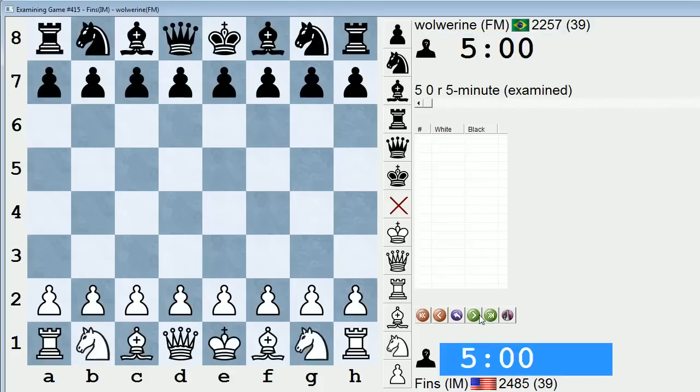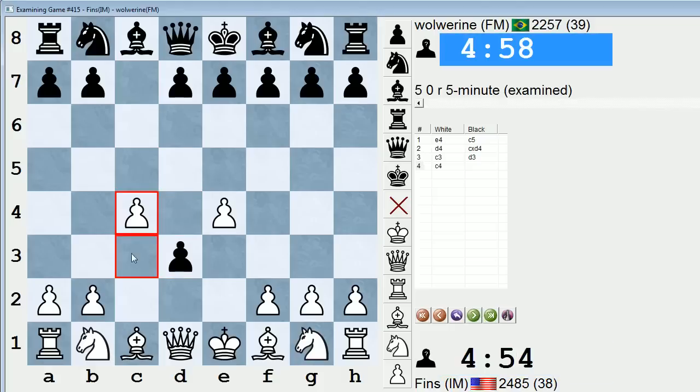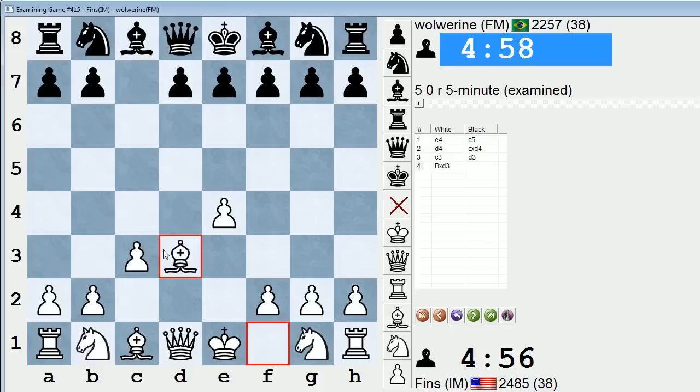All right, quick game. Let's go back and take a look at it. Tried the Smith-Morrow, but he declined it with D3. C4 is a recommendation here - I'm not exactly sure why, because I would assume Bishop takes D3 and just transposes. It's a good idea for White to get the pawn to C4, because you do want to play your Knight to C3, the natural square. Also, it helps you obtain control over the center, like that D5 square.